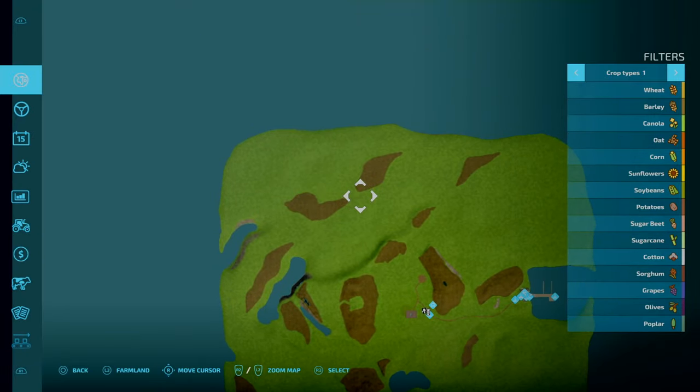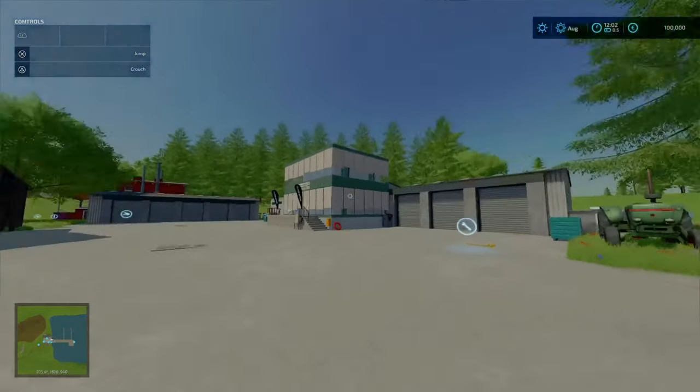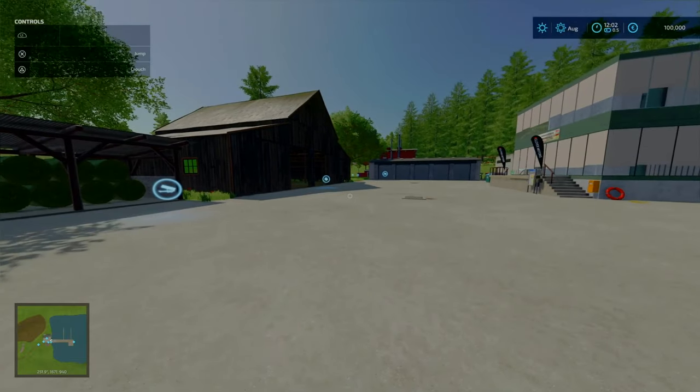I'm trying to think of things like Spectacle Island from FS19 combined with No Man's Land — that's the best way to describe this map. It's an island map, but rather than just being flat, there are some nice undulations in it.